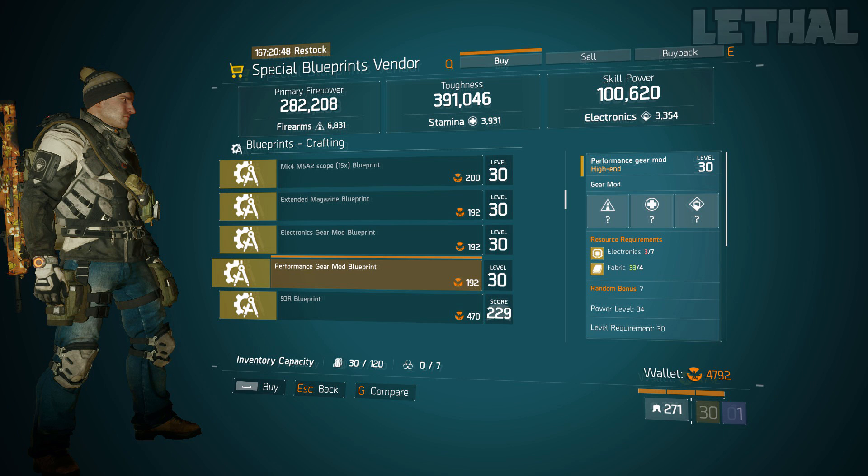The final thing I would recommend buying is this performance gear mod blueprint. If you guys are making different builds, if you are one of those players that likes to experiment, instead of going out and farming for different mods like turret damage mods, ally heal mods, first aid self heal mods, anything like that — you could just have the blueprints on your character and craft them rather than going out and farming for many, many hours. This is located at the special blueprint Avenger at Cam Clinton.